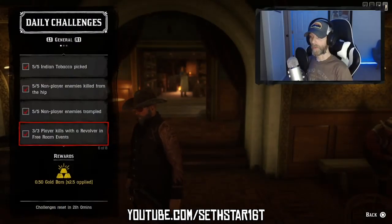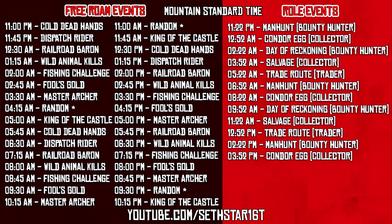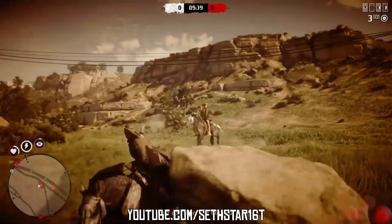Number 5: Player kills with a revolver in free roam events. Equip your favorite revolver, check the free roam event schedule, and get 3 kills with that shiny new navy.